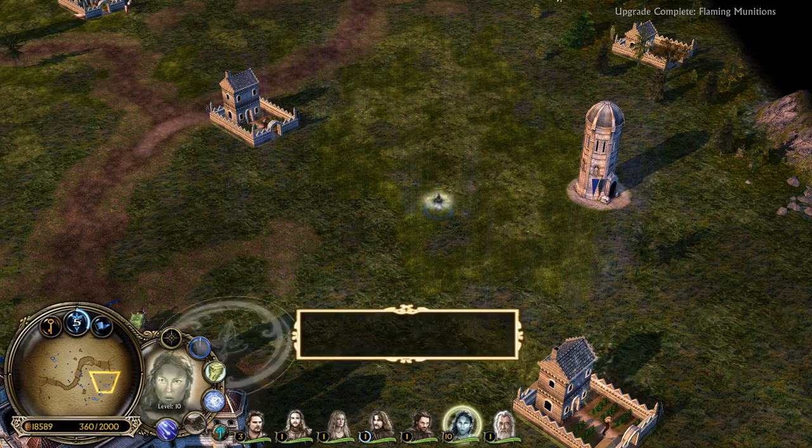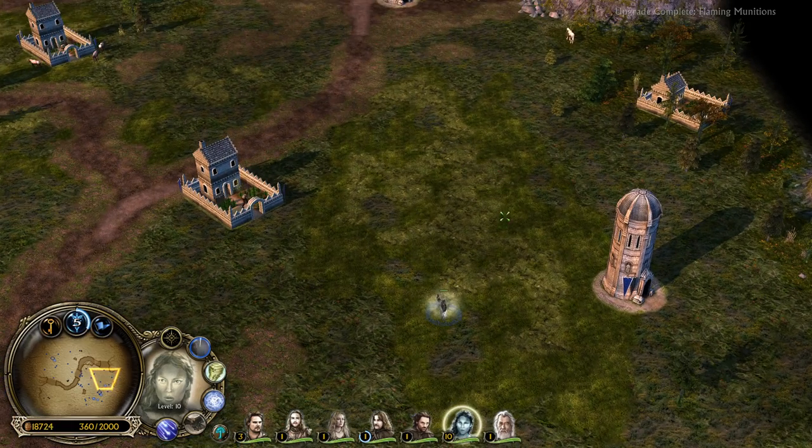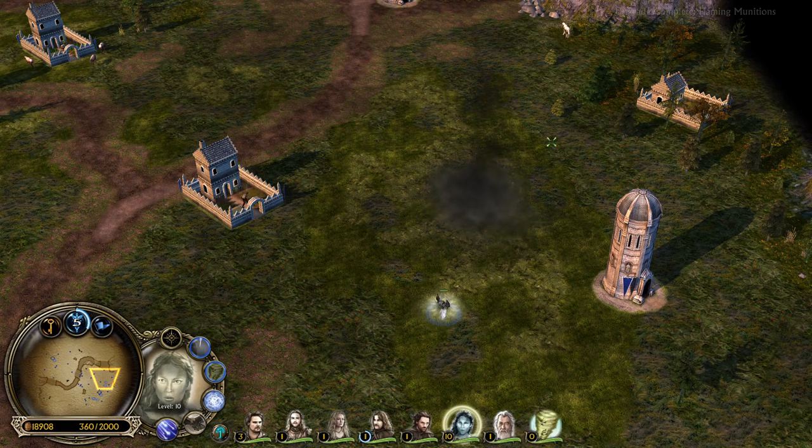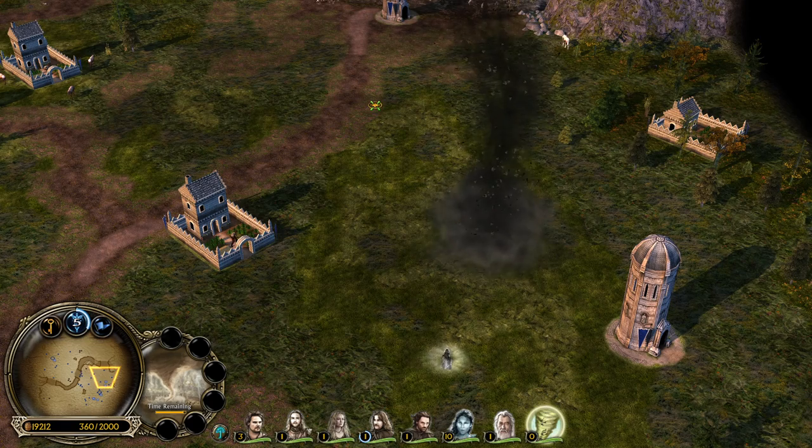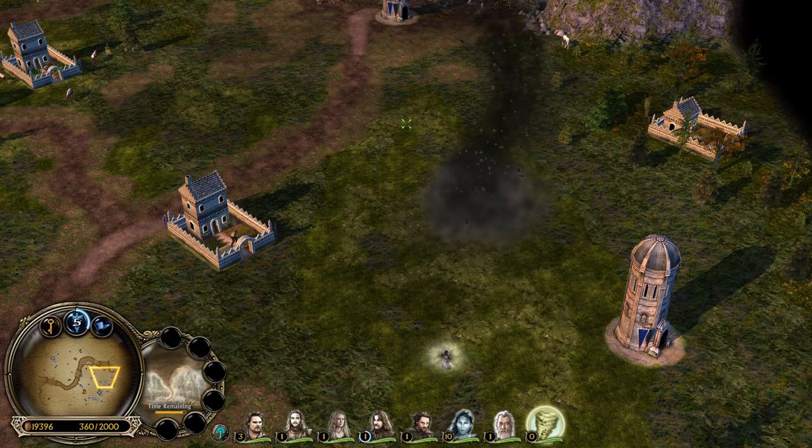Then we have the Tornado. You can try to summon that - a Tornado just like from Elrond, which you can micro around with and actually knock up all the enemy units all the time.